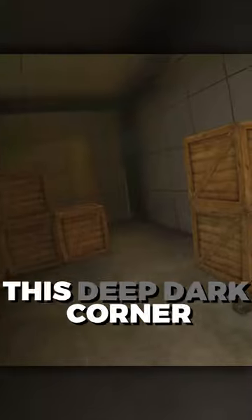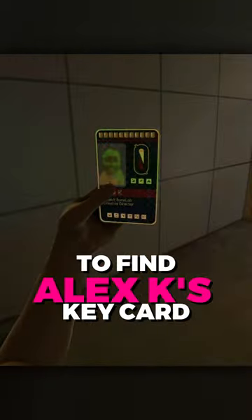For this second one, you want to go back up to the Stress Level Zero office and into the side room and all the way into this deep dark corner to find Alex Knoll's keycard.